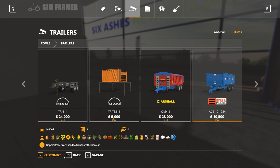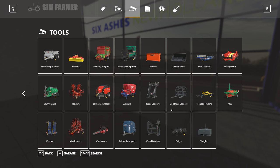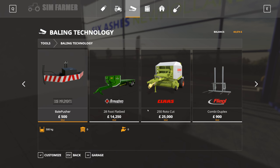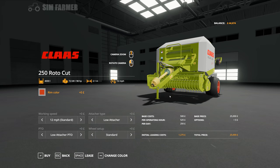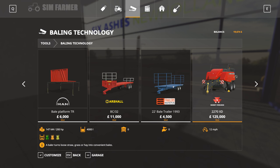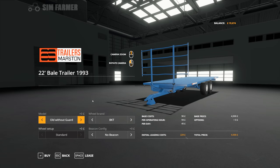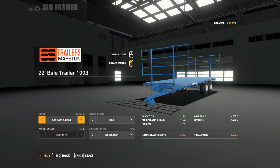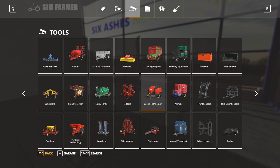So we'll buy that one and then we need the new bale trailer. We'll also buy the baler while we're here - going to get the Claas 250 Roto Cut, keep everything standard for now. And the bale trailer: the 22-foot bale trailer, 1993 Marston. We'll go with the rear old guard - actually, no, we'll keep it without because it's an extra thousand. So that's four and a half thousand for that, and I think that is everything we need.